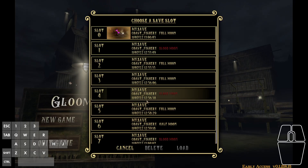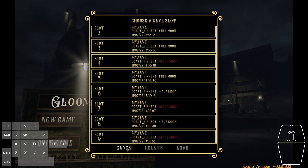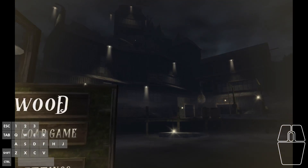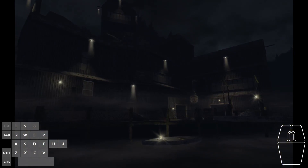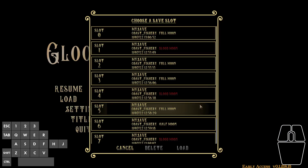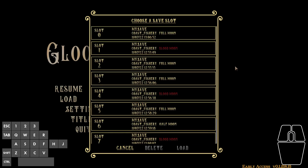The natural question to ask is: when the user gets into the state where all the slots are filled, what happens when they start a new game? Let's find out. We have to wait about ten seconds before the game is saved. You can see here if I open up the load menu — it turns out that the new save file has been placed in slot zero as the default behavior when all slots have been filled.